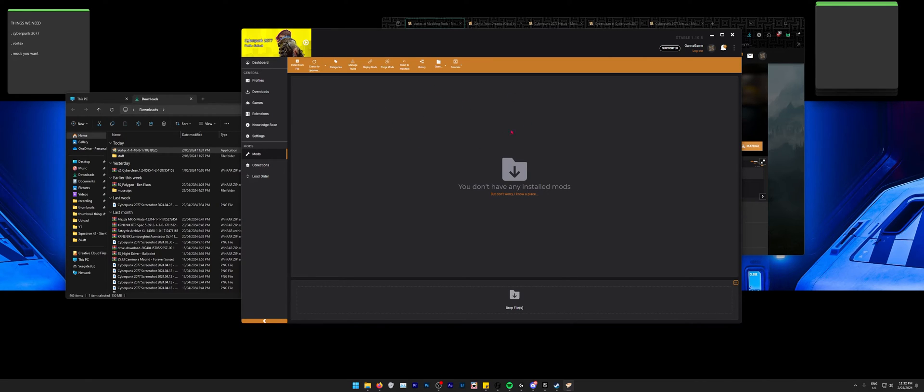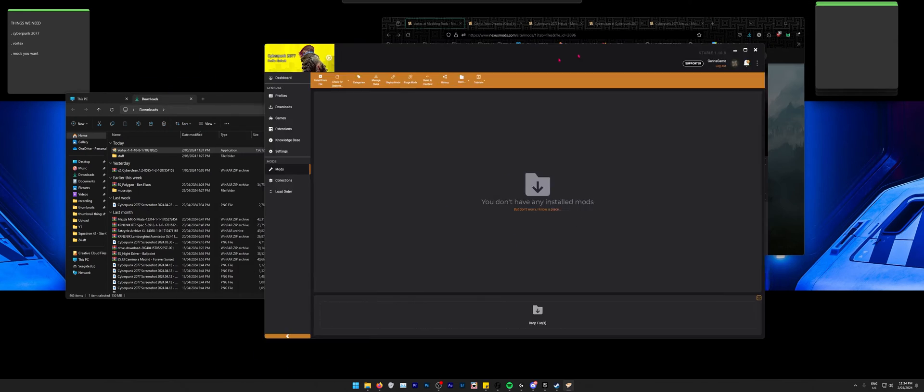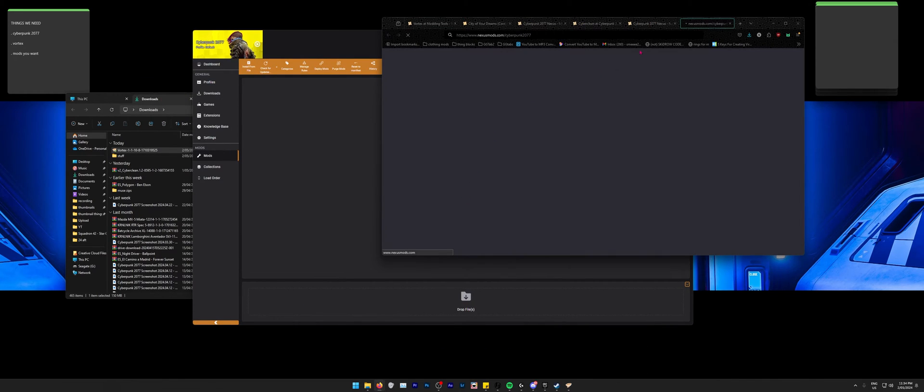It may pop up asking where you want your mod folder to be. I uninstalled Vortex just to show you that step. It's essentially one click — just tell it where you want your mod folder. The key rule is: don't put your mod folder inside your game folder. Other than that it should be pretty simple.